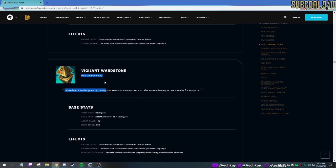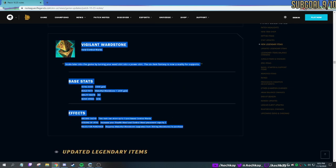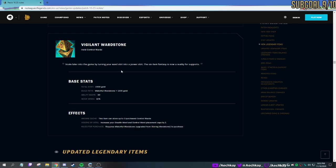So 25 becomes 40 — you can just upgrade it for 1200 gold, it also gives you movement speed to help you roam while clearing and placing wards. This is good for hard vision control supports, or junglers running around. More vision control with control wards, being able to hold more and actually have it be useful is really nice to see.